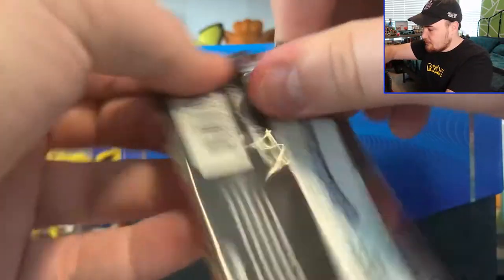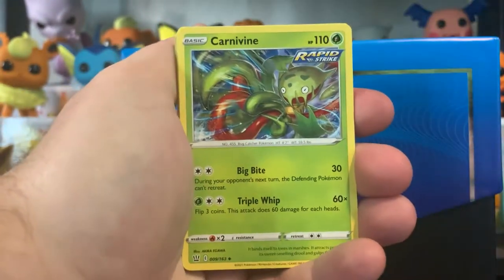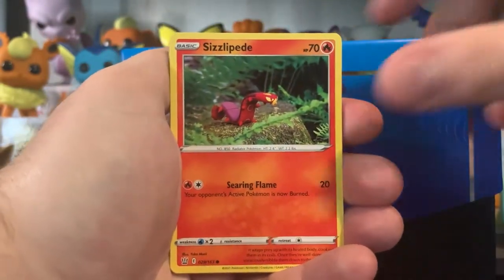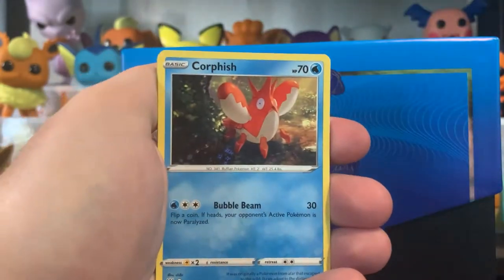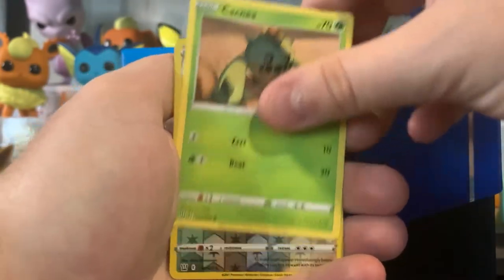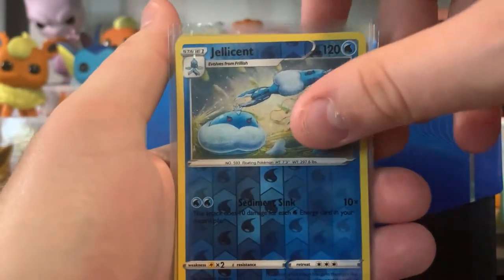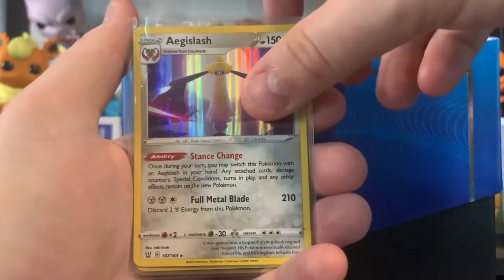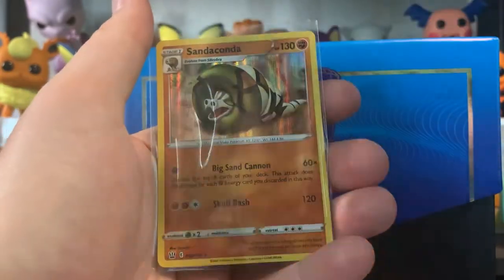Last pack guys, let's hope for some magic on this last one. Green Co card, probably not gonna get it, but that is okay. We got the Psychic Energy, Carnivine, Escape Rope, Tower of Waters, Sizzlypeed, Boutoy, Timber, Corfish, Cacnea, Prugly, and Victory Bell. So the best pulls from that box was Jellicent Reverse Hollow, Conchordur Reverse Hollow, Aegislash Hollow, Lurantis Reverse, Victini V, and then Sandaconda.